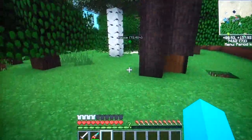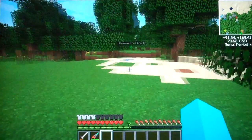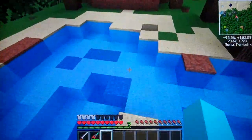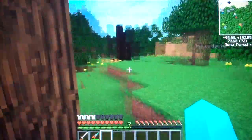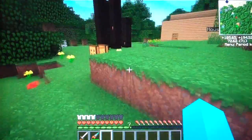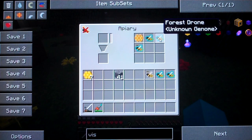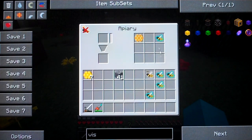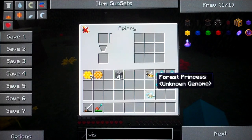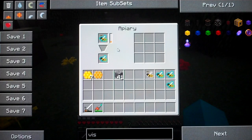Now let's go and check on my other apiary and see what's going on there. Remember, these are the ones that I put forest ones in, so I would expect to get forests out. Forest princess, forest drones, and one honeycomb. So let's get the forest princess and a normal forest drone in there and keep that line running.